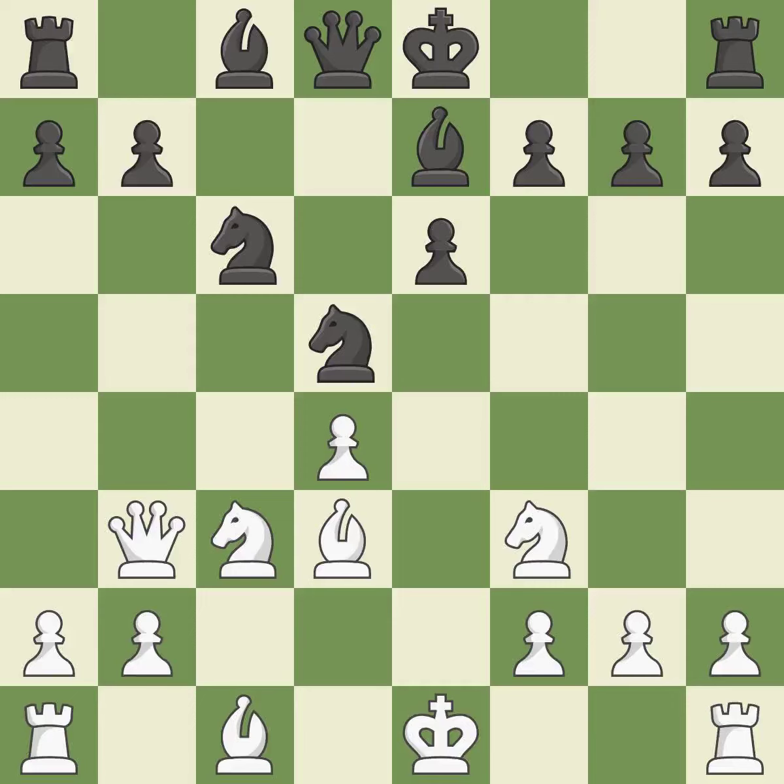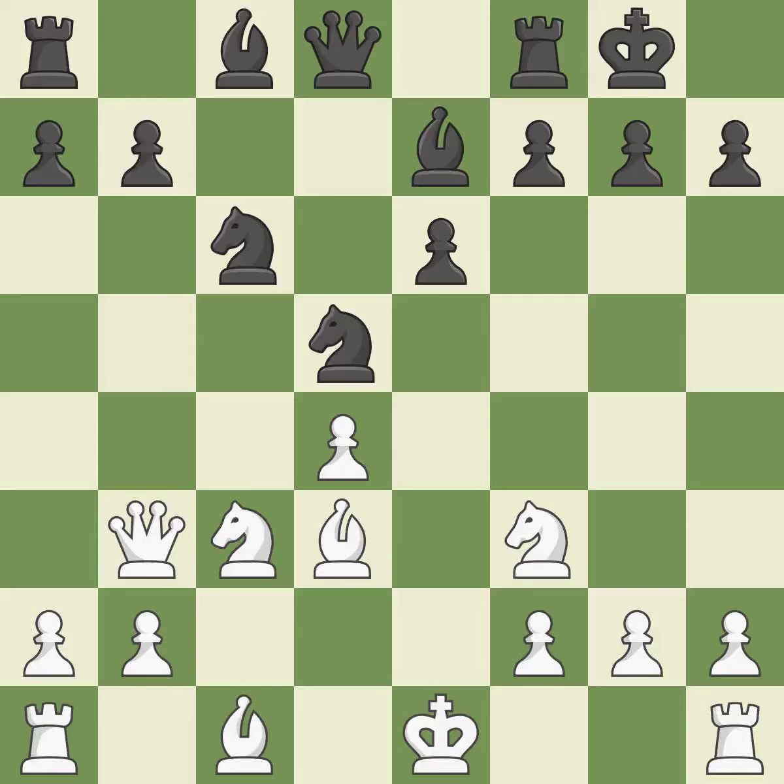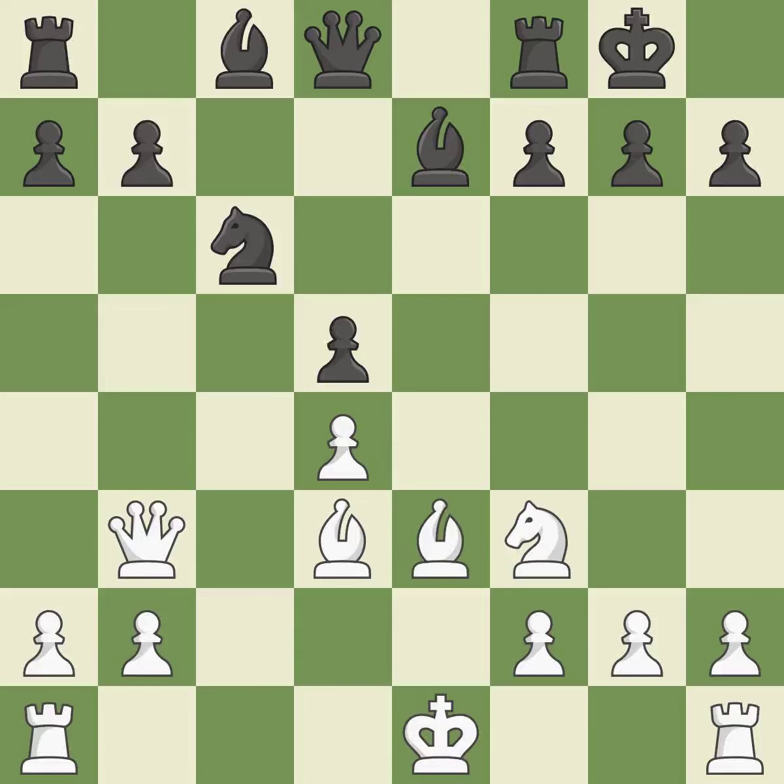Castling gets the king to a safer square, out of the center of the board, while also developing a rook. Castling kingside tends to be safer because the king is further from the center — it is good. This misses a chance to advance a rook from its starting square — it is incorrect. This ignores a more effective technique to reclaim a piece — it is incorrect. That is a regrettable error — it is incorrect. This gives the adversary the chance to win a tempo by posing a queen threat — it falls flat.